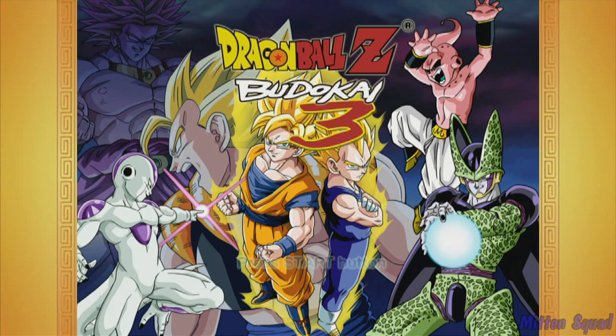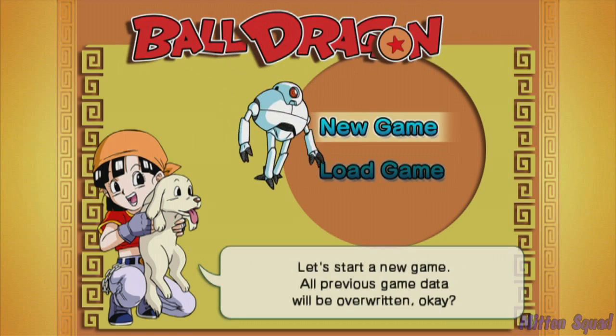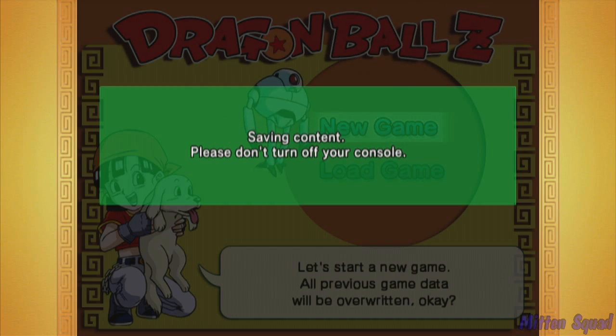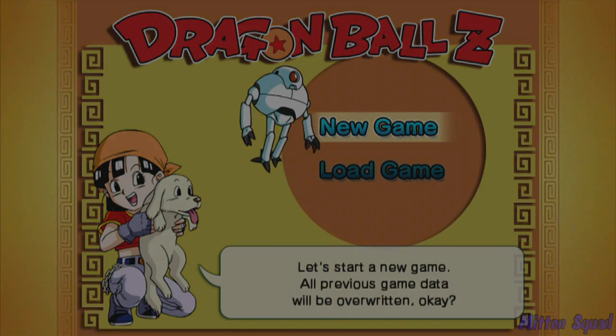What's up guys, this is Paul of Mitten Squad. This is episode 6... no, 7 of Let's Play Dragon Ball Z Budokai HD Collection. And now we're doing Budokai 3. We're going to go through Goku's storyline and we're going to do Vegeta's eventually. But for now we're going to start with Goku's. Didn't really want to do the first one, but I did it anyways and now we're here.